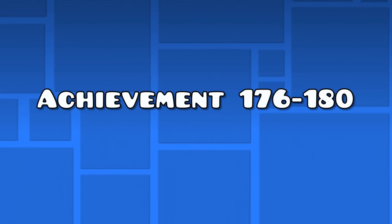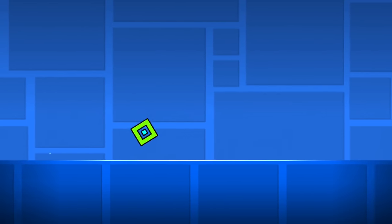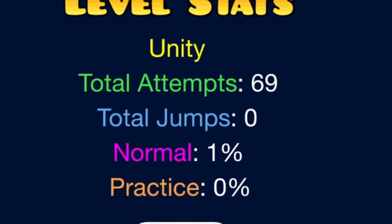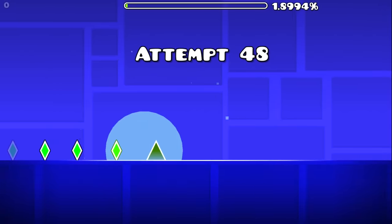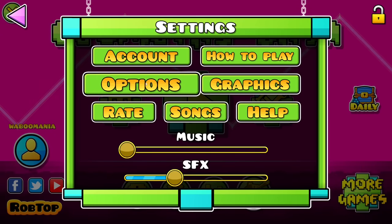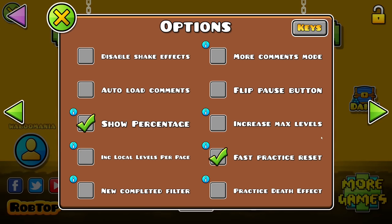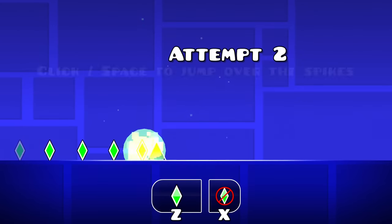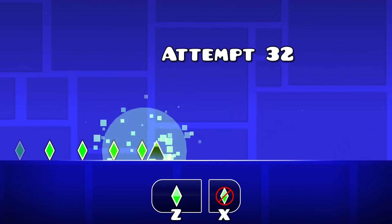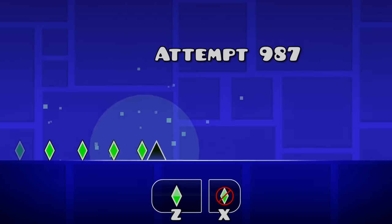Achievements 176 to 180 — the attempt count achievements. These aren't about jumps but attempt counts, and they take very long to achieve. However, there is a way to speed this up without hacks. Go to options in the settings and make sure the auto retry feature on the first page and the fast practice reset feature on the second page are enabled. Now go to Stereo Madness and place a practice button at the start of a spike. Just wait an hour or so and come back later to see your attempt count having skyrocketed.